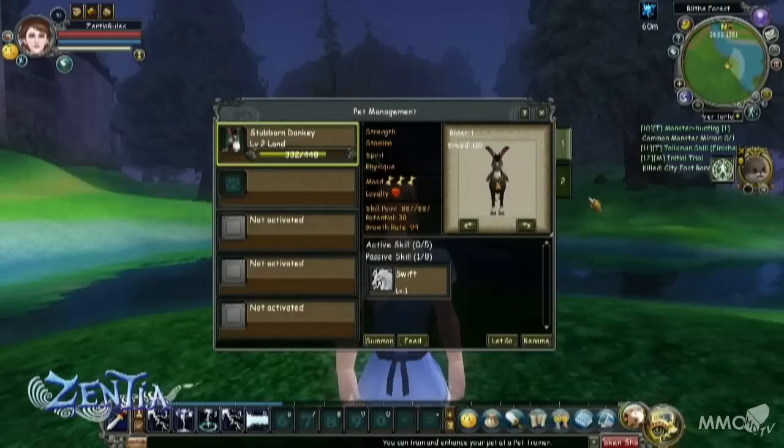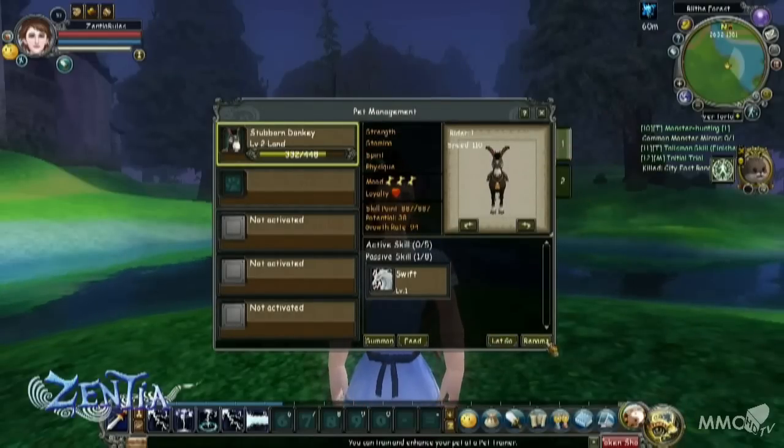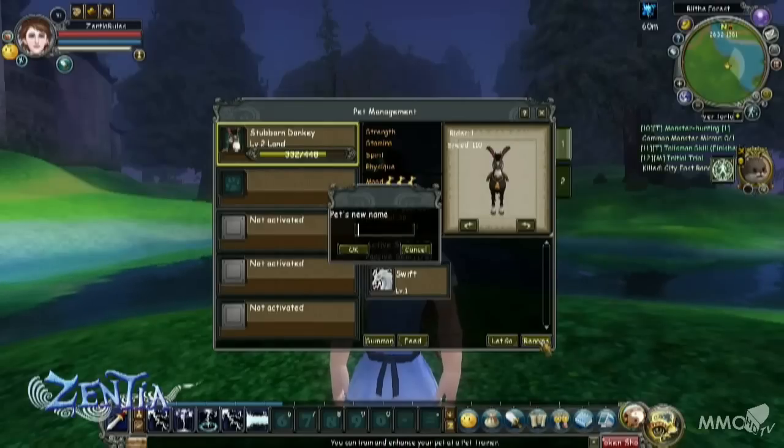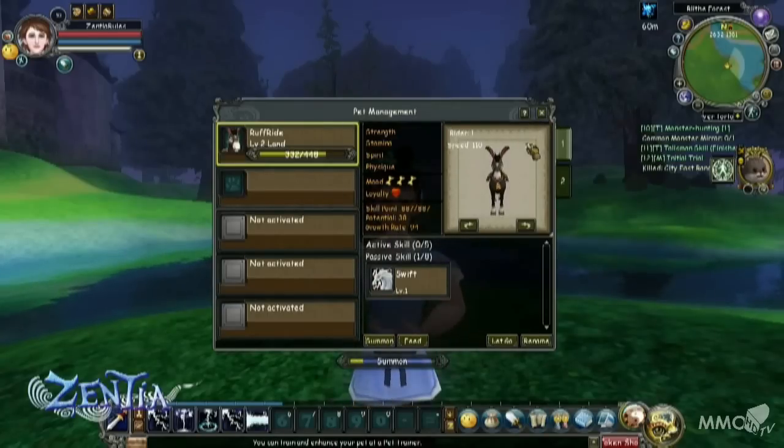To access your pet UI — your user interface — click on the pet button down on the right side of your toolbar. This will open up the pet inventory window, and by mousing over the different areas in the window, you'll be able to get all kinds of great information like stats and skills of your pets.